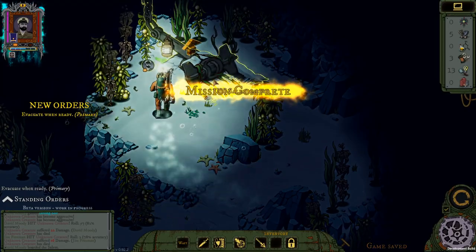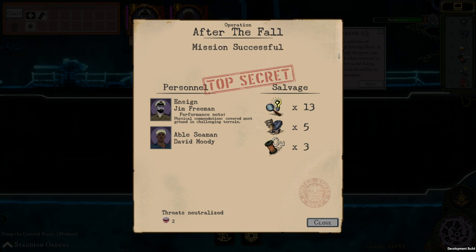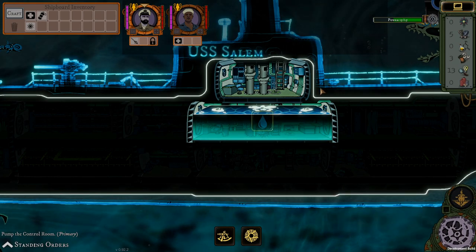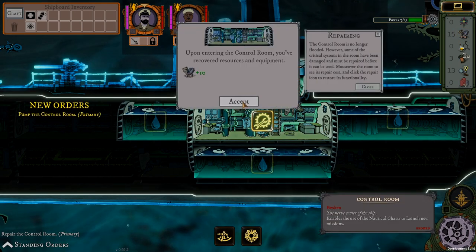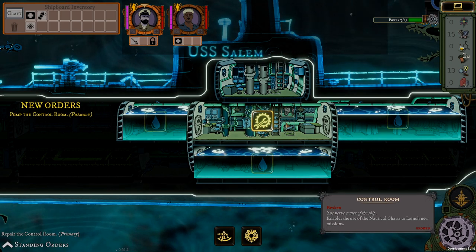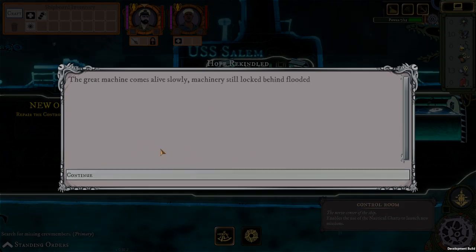Let's get this thing fixed — let's go with our divers to USS Salem. We succeeded in the mission! We neutralized two jellyfish and got some clues, scrap, matter, and copper. Now here we've got our beautiful submarine, however it is flooded. We need to use our power to pump the water out of the rooms to be able to use it. We've discovered our control room, which we need to repair in order to use it — it enables the use of nautical charts to launch new missions. So we're going to repair it right now and then go to the next mission.